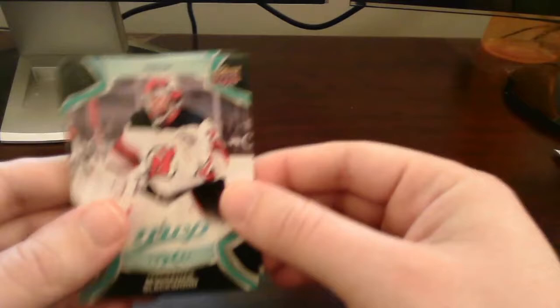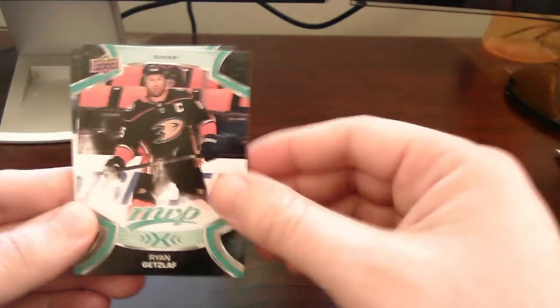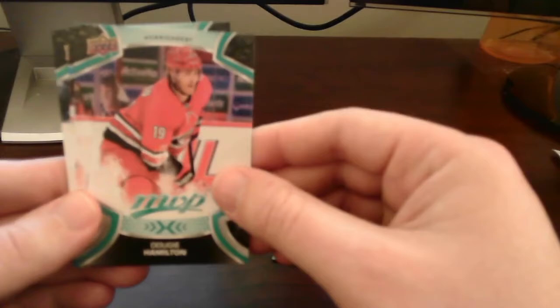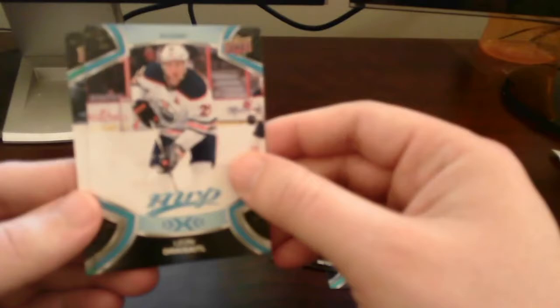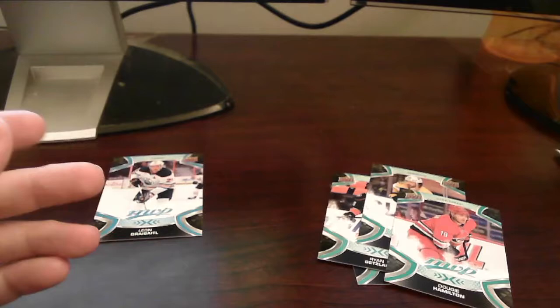Looking at our first pack, we start with the base cards — Romeosi and Dougie Hamilton. We have a short print of Leon Draisaitl — pretty nice, I'll put that with our inserts. And we did get a caps card, an MVP Ice Battles of Anthony Mantha. I will set that off to the side and put that with my personal caps collection.